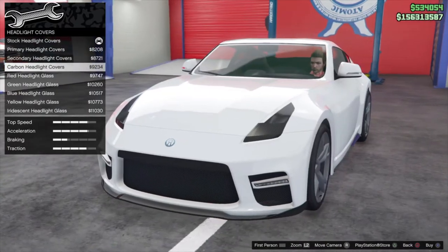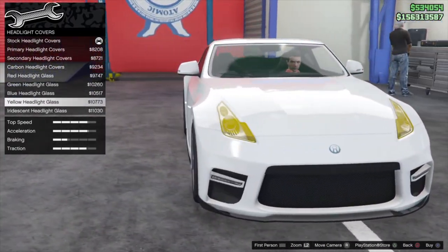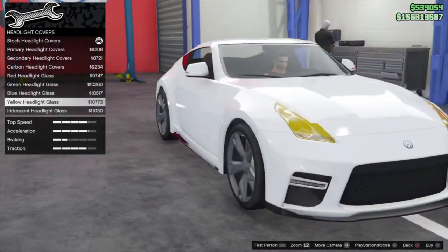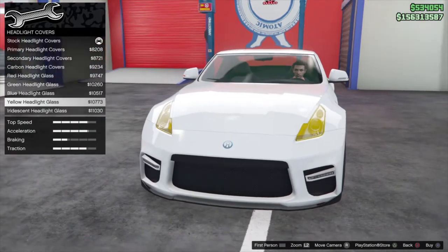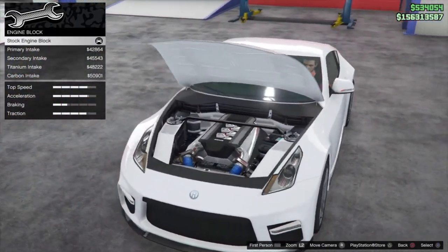Headlights — cover the headlights. Kind of interesting. Wow, that is honestly pretty dope. You can put the coated headlight glass on there — that's a pretty cool addition. Moving on to engine block — this car does have some nice engine detail as well, which is great.